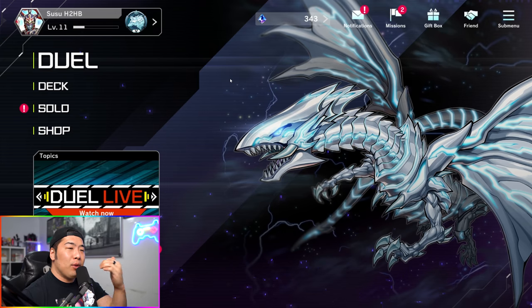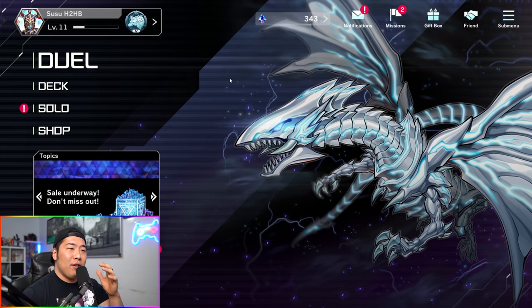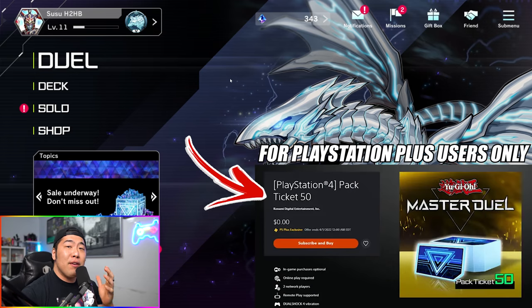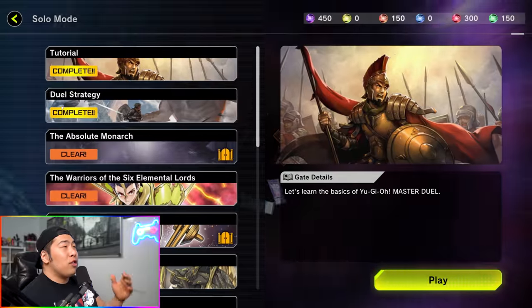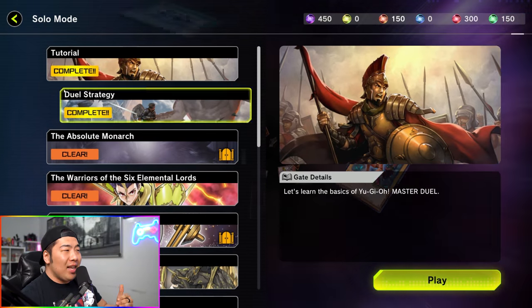Now let's move on to one of the bigger topics: how to get free gems. When you first download the game, especially if you're on PS4 or PS5 and have their subscription bundle, you actually get 50 free packs you can redeem. If you don't have that — say you downloaded it on Steam — we're going to head over to Solo Mode.